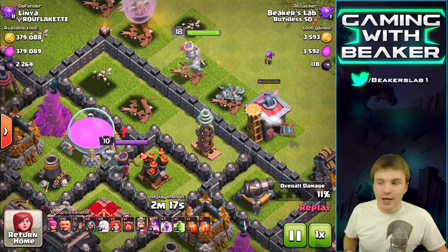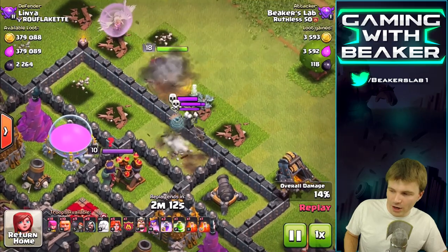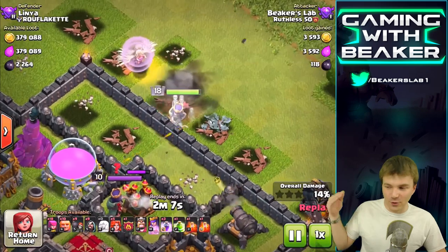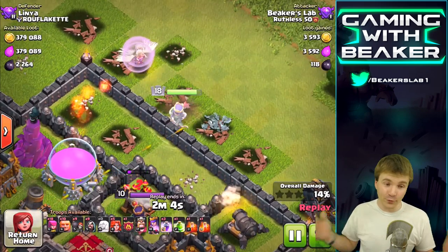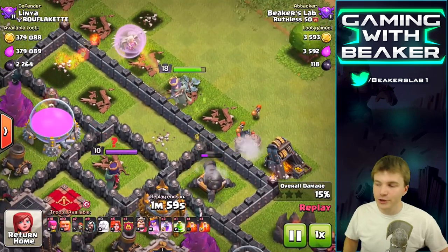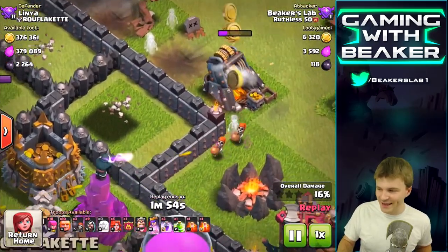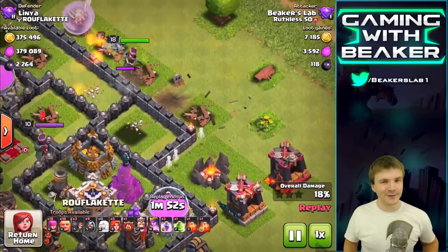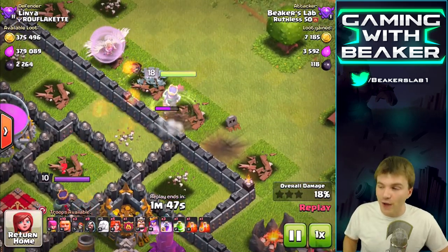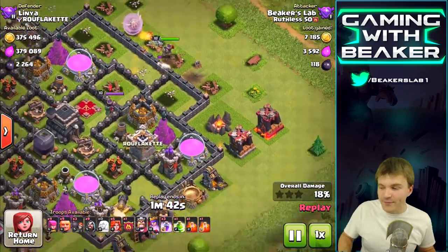I wanted her to go down the side because she can reach that air defense from that space there. A tesla pops up - that's kind of dangerous but it's gonna get taken out by the queen. Skeleton traps are also dangerous, but in this case we're just cruising along smooth. The queen actually did kind of what I wanted - she got in there and killed the enemy queen. Like a miracle.